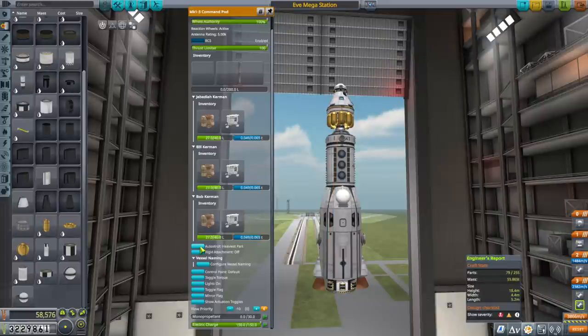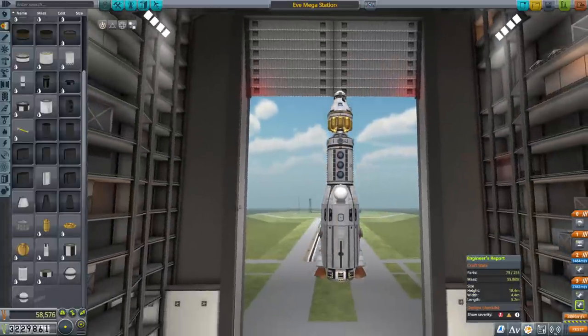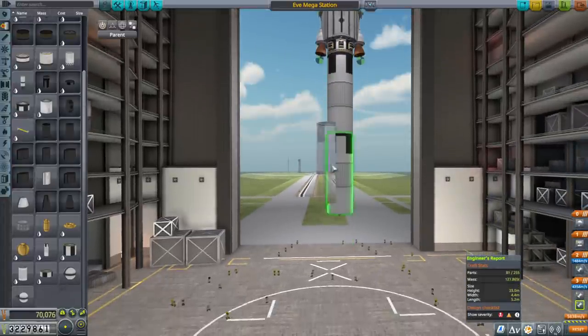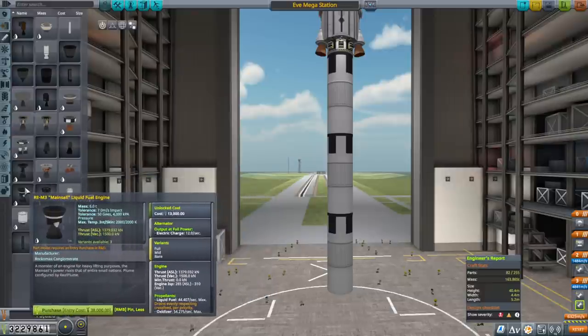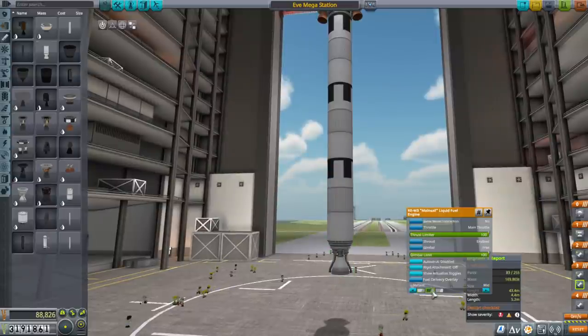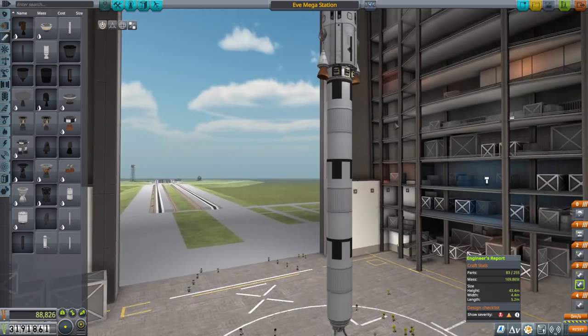This is gonna be auto-strutted — the heaviest part does not seem like the best idea, though. Let's just disable that and auto-strut to root part — that would be best. So we've got the jumbo fuel tank here; let's create a nice big jumbo core. We probably don't have the mainsail... we do. Well, let's break it out. I don't know if I like the look of it, to be honest — full, mid, and bare. I'll go with mid; it shows more of the engine. Still has the fairing at the top, which in this case makes sense.